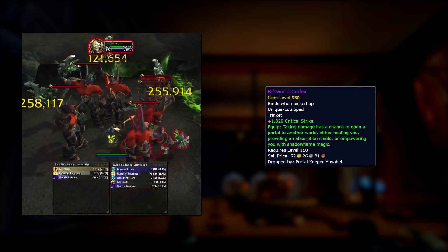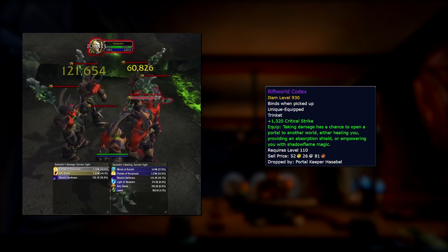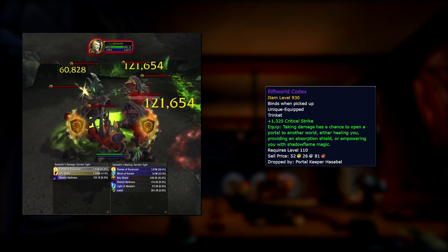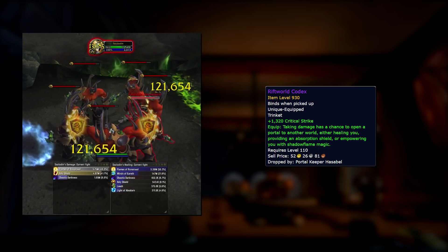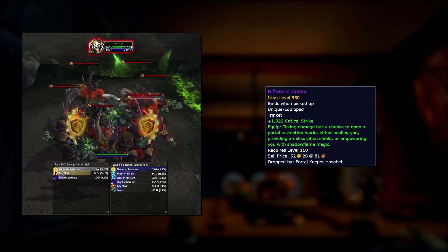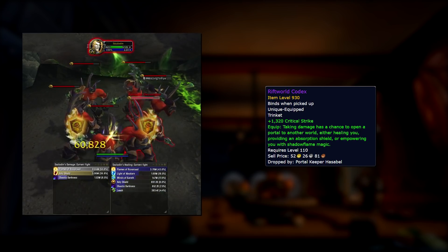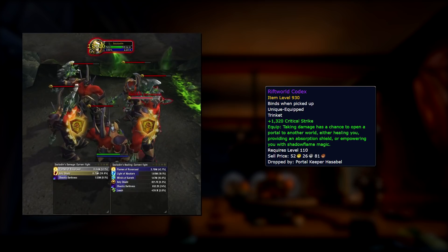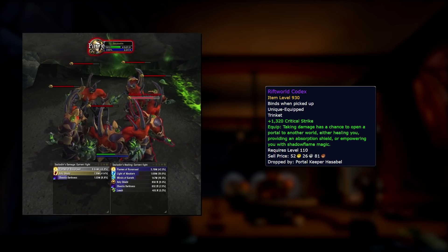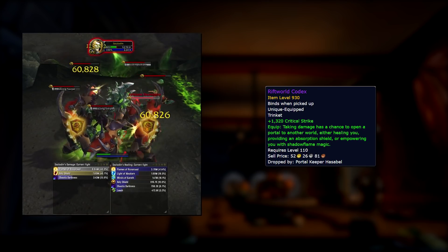The Rift World Codex is probably the winner — easily my favorite trinket for the chaotic things it can do. From testing, there are three kinds of effects that benefit your character: a heal over time, which isn't much but it's something; a bubble worth a few million HP, which is better than the HoT; or a buff where you explode, dealing Shadow Flame damage to enemies around you, and 300% of that damage is returned to you as healing. Depending on the number of things you're tanking, this can potentially heal you back to full every tick. It has a mix of direct healing, absorption, and decent AoE damage. If there's anything to save a bonus roll for, I'd say this one.